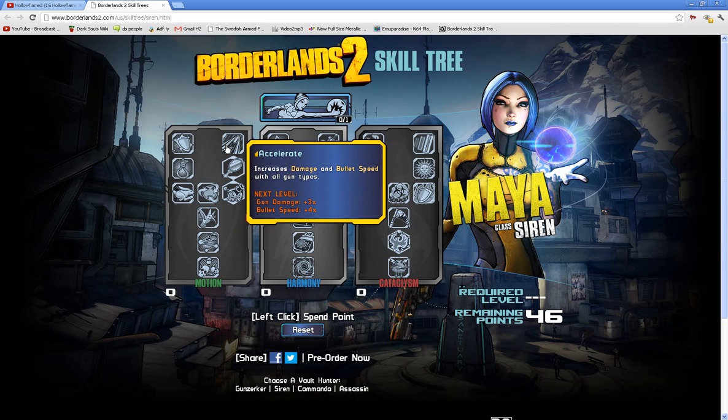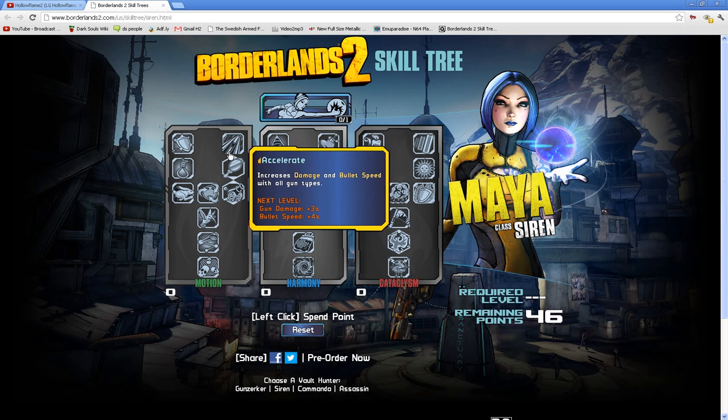First one's Ward. Second one is Accelerate — increases damage and bullet speed with all gun types. So there's that speed element I was talking about.